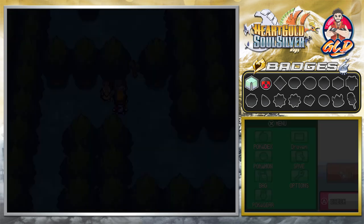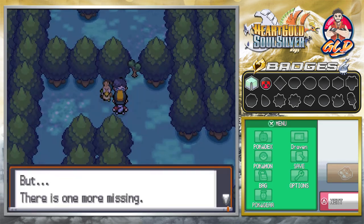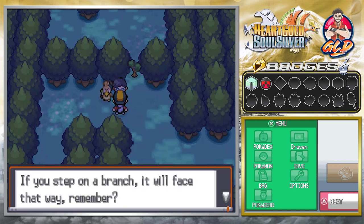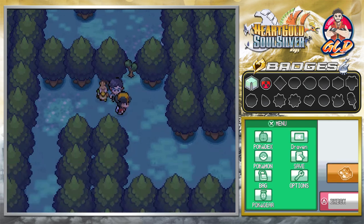Easy! So freaking easy. 'Wow, you found Farfetch'd, thank you! But there's one more missing. If you can step on a branch it will face you — remember that's your chance to catch it. Sneak up behind it.' I completely forgot there are two Farfetch'd.